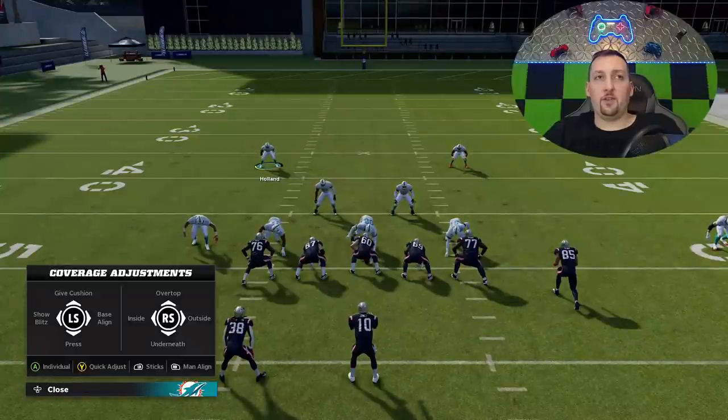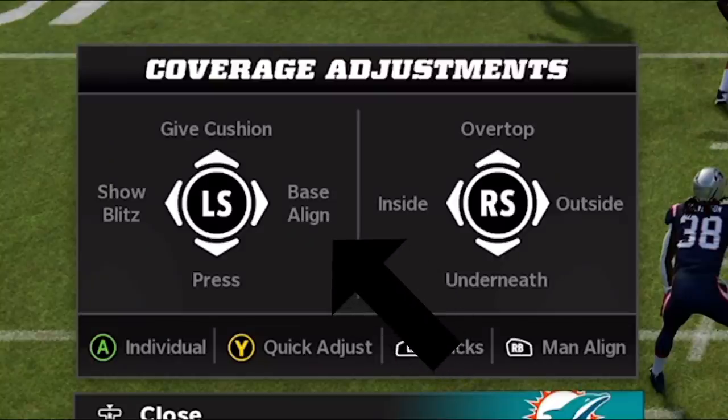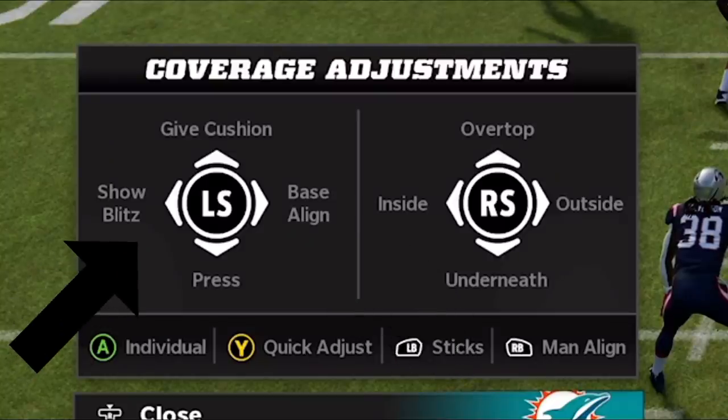Just know that if you're on current gen, some of the tricks I'm going to show you today only work on next gen. As far as the setup goes, there are quite a few steps. First I'm going to hit Y/Triangle, then baseline, then show blitz. Y/Triangle again, then show blitz. That's Y/Triangle, right on the left stick, then Y/Triangle left on the left stick — that's going to bring up my alignment.